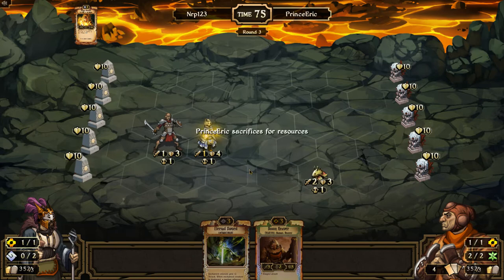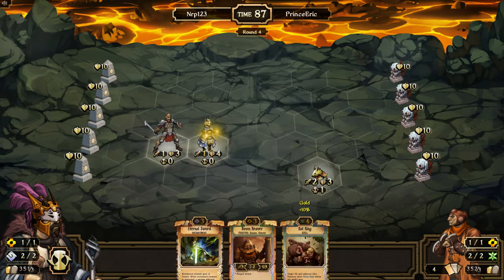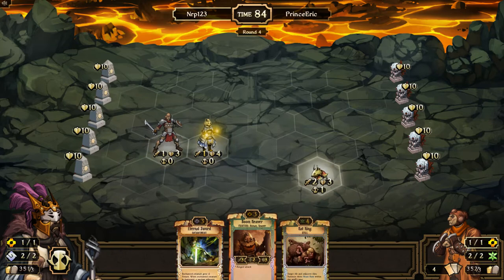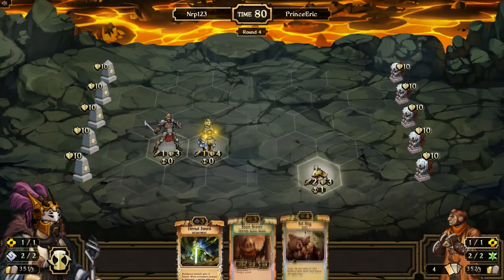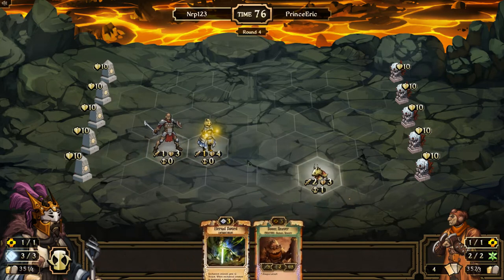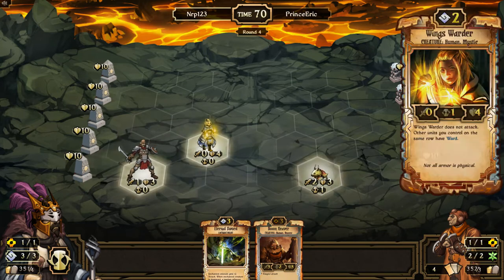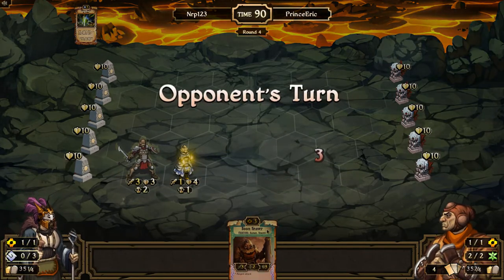He goes for Energy with no play, so we'll be able to take that out. Rat King and Boom Reaver — I'd probably rather just have a decent creature, so I'll keep the Boom Reaver since it's close for me to afford. I'm gonna keep both these guys touching in case this one somehow dies — at least I keep the Eternal Sword around. I'll put them on the same row so you can't get rid of him too easily.